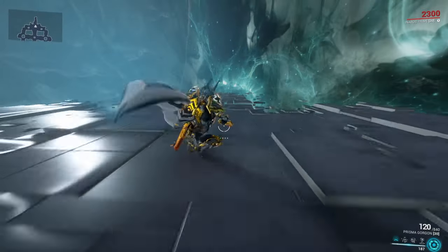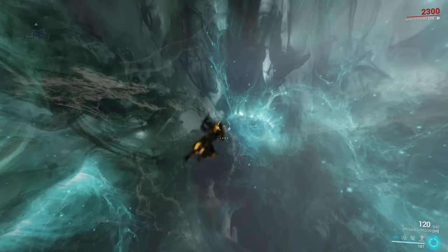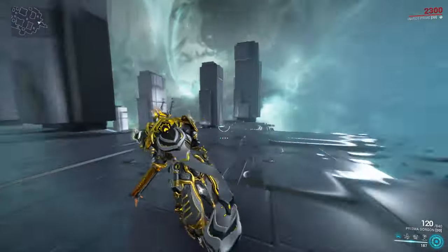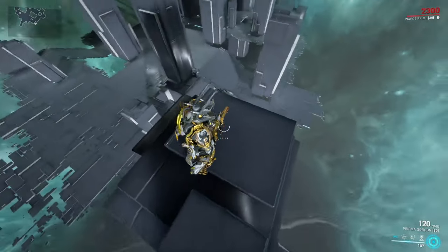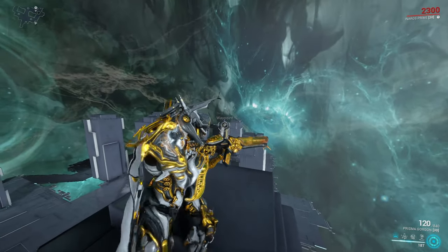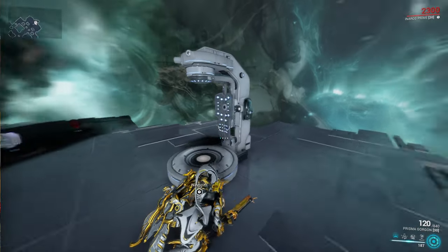You can do all of this at the same time. To demonstrate: roll, slide, bullet jump, double jump, aim glide, roll, and some more slides — and you're just on the opposite side of the map. Even this simulacrum is too small to really show what distance you're actually able to cover with this. On my German channel I demonstrated standing at one point and jumping to the arsenal 75 meters away — absolutely no problem. Just bullet jump, double jump, aim glide, roll, and a little slide, and you're there.